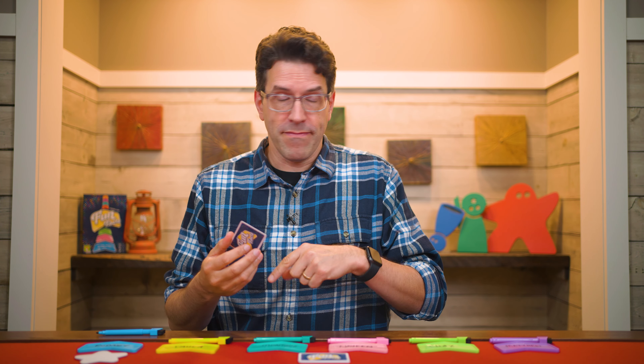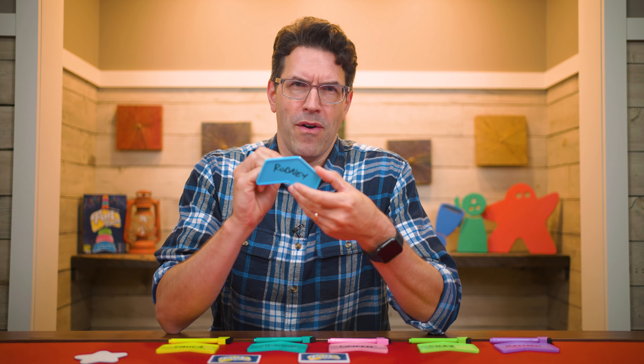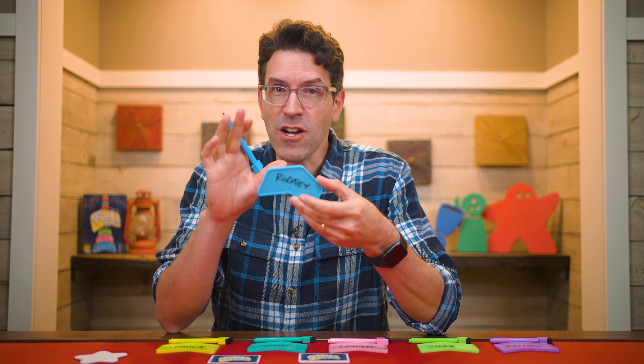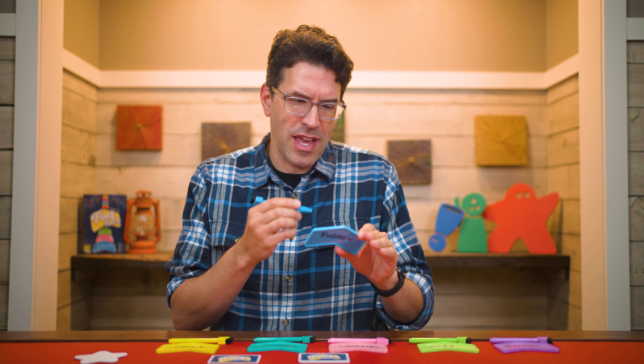Now just know, if the group doesn't feel the question applies, or they just don't like it, they can agree to set it aside and draw a new one from the box. Either way, players each now secretly write their number on the answer side of their arrow, and they should make sure not to give any clues about what their answer might be. In situations where it makes sense, also add a unit of measurement — for example, you might include seconds or minutes, if the question requires it. And once everyone's done, that ends the answer phase, and now it's time for the place phase.